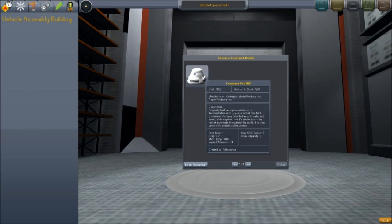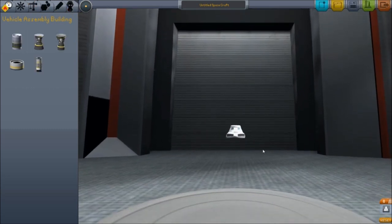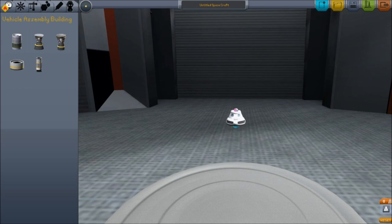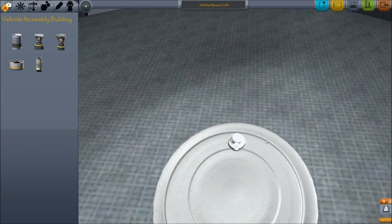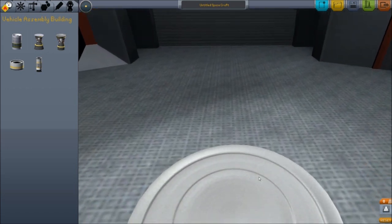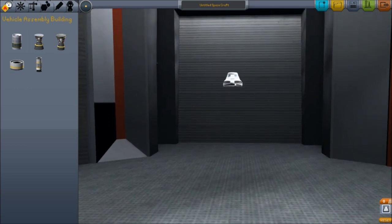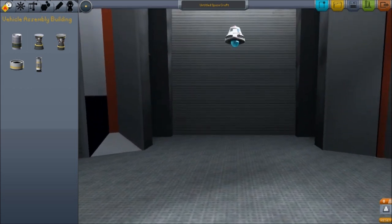Basically you have a command module that you start with right here — this is where your pilots are housed in. By scrolling the mouse wheel up and down you can go up and down, and you can hold right-click to rotate. We're going to drag this up a little bit because we're going to want to add quite a bit of things to this spaceship along the way, so we'll raise this up to make sure we have plenty of room for other things underneath it.